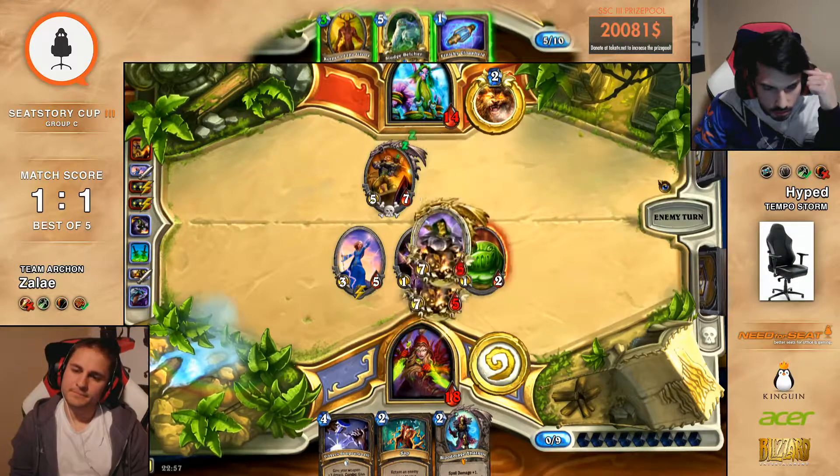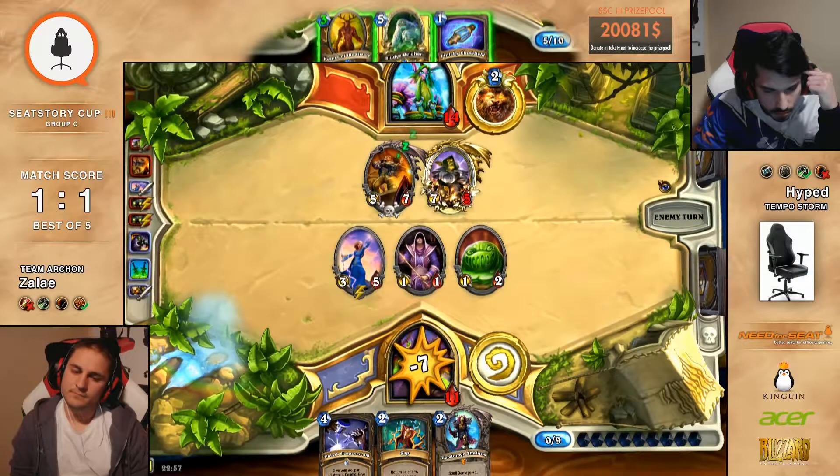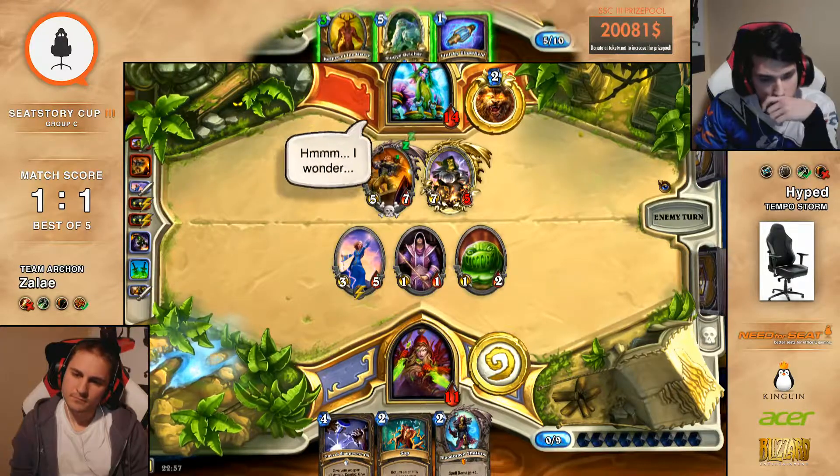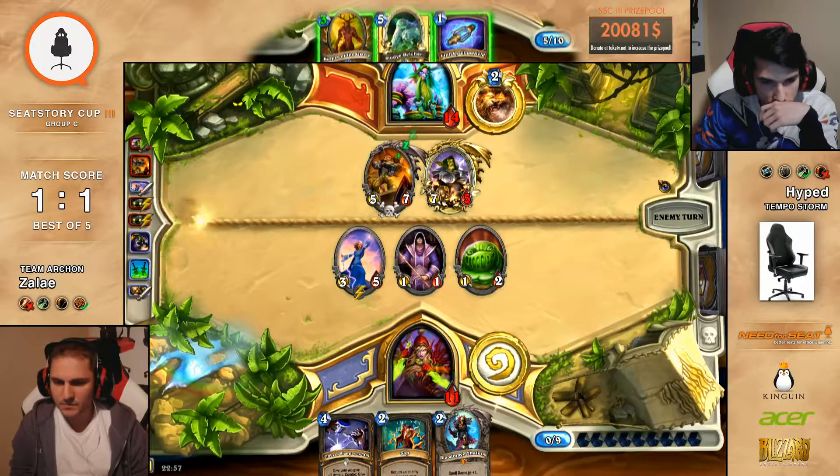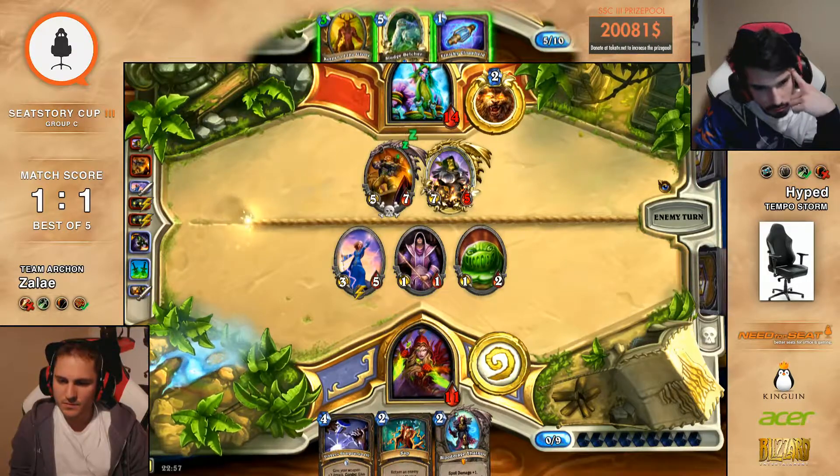I think I would go face. Your hand is pretty... I knew you'd go face. Yeah, oh my God. I was really thinking of it, but with the hand he has, it's not really that he has a combo that he can pull off. So you would play Sludge here I guess? If you go face, I guess you'll go Sludge. He didn't see a Sap yet, right? The Sap is still in the hand.